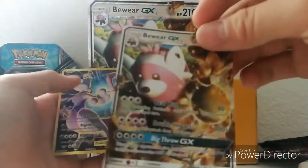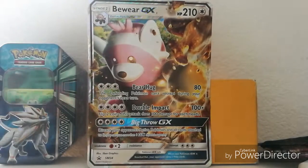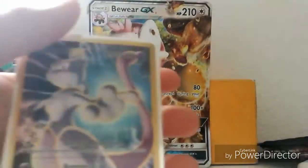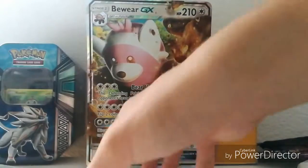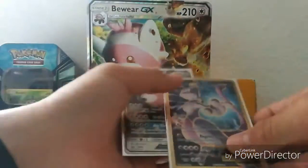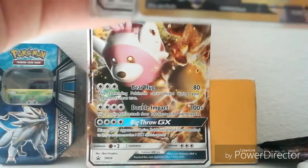Anyway, we got the Mewtwo EX Explorer which is amazing, and the Bewear GX. Let me get a sleeve for it — there we go, into the sleeve. And the Bewear GX gets a sleeve too. I got 65 Top of Cocoa sleeves from an elite trainer box, that's why I'm using them. Two pretty good cards — Mewtwo EX and Bewear GX. That was a pretty good opening.